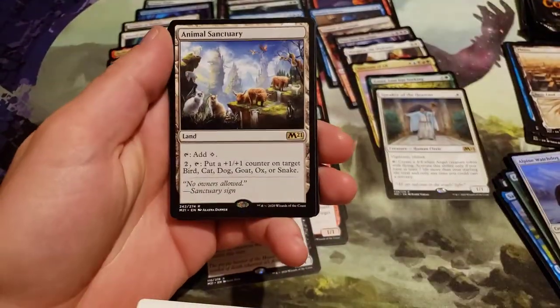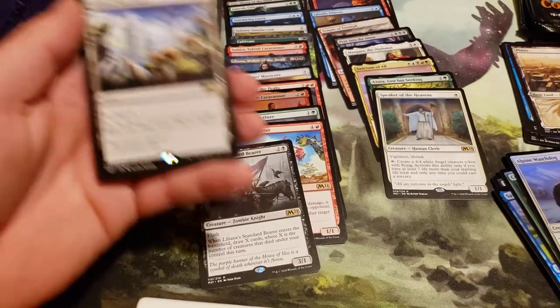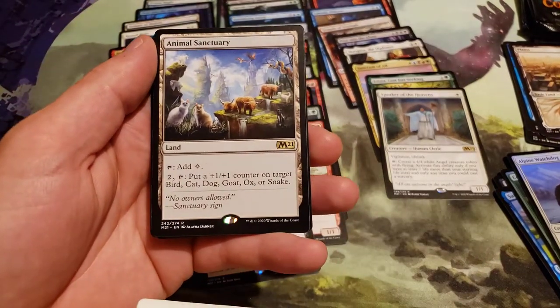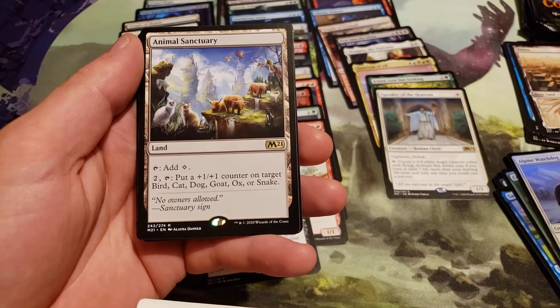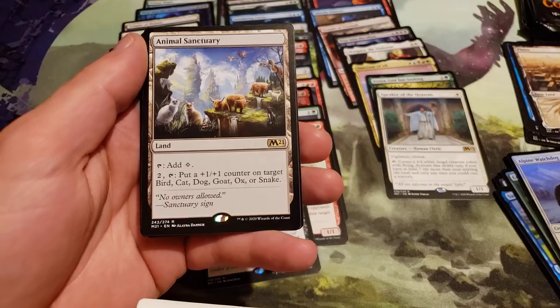And we got an Animal Sanctuary — so many lands. Tap: add colorless. Pay 2, tap: put a counter on target bird, cat, dog, goat, ox, or snake.